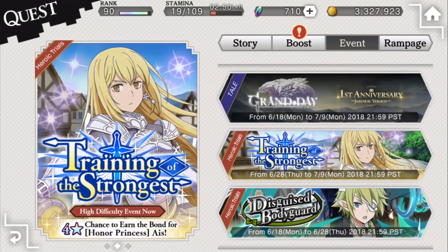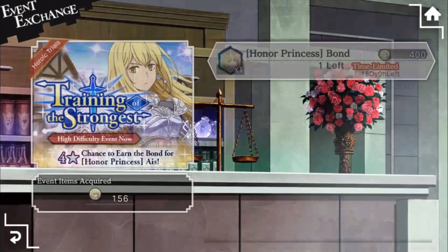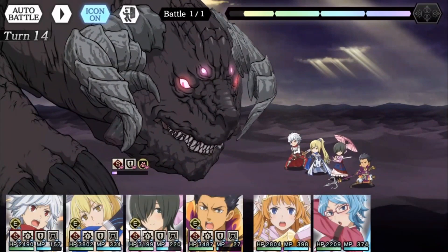The last thing to go over is that Aiza's Heroic Trial is now available, so you'll be able to grind 400 tokens in order to get one of her bonds for Limit Breaking. I'll be releasing a guide shortly, and that pretty much covers Part 2 of the Grand Day event.